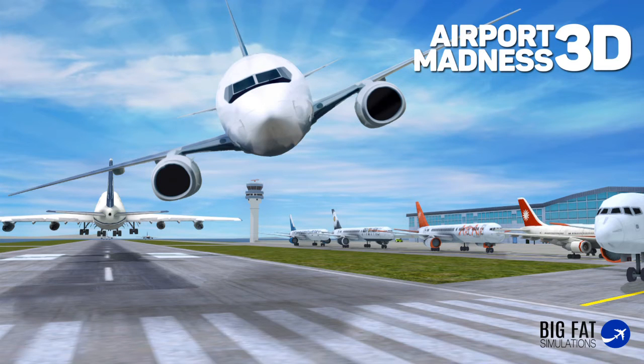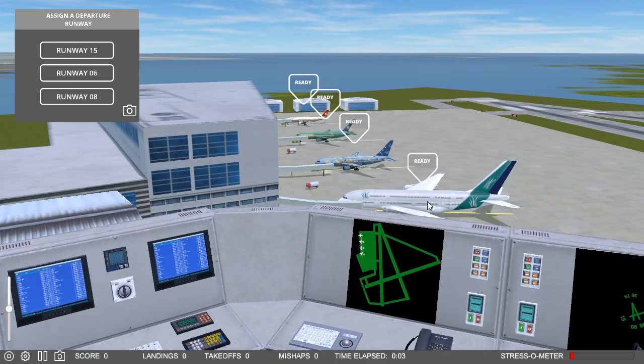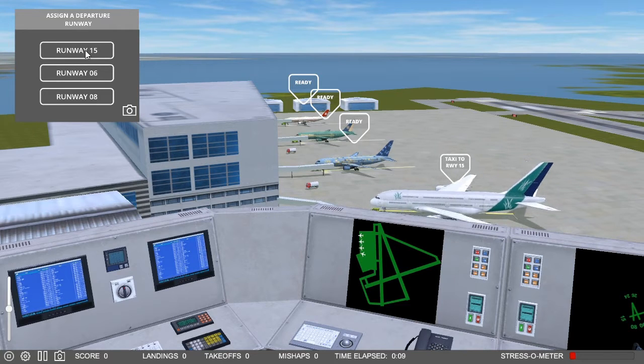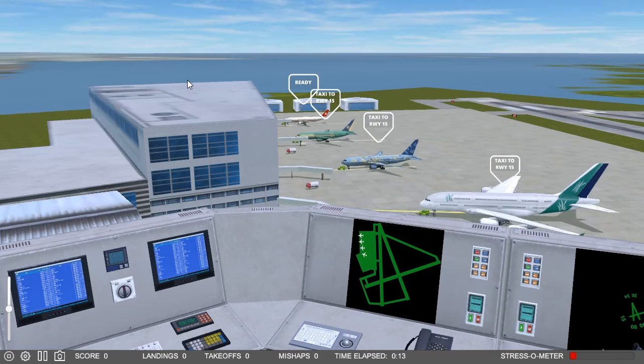Welcome back to Airport Madness 3D. Here we are at Toronto, playing runways 15, 8, and 6, instead of the other way around, in continuous play.